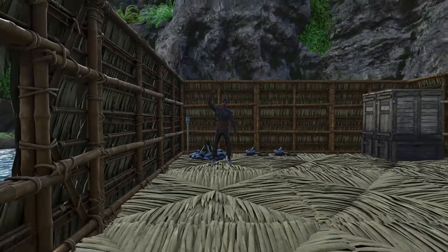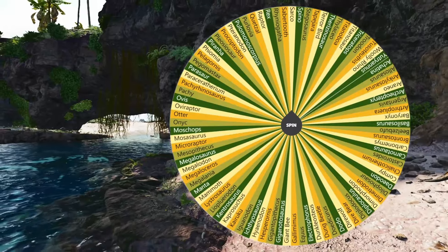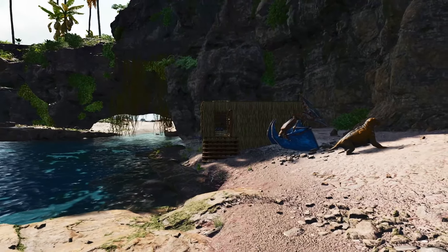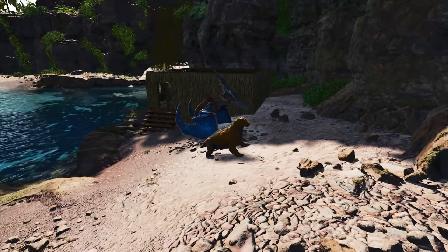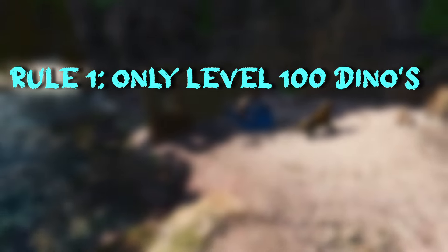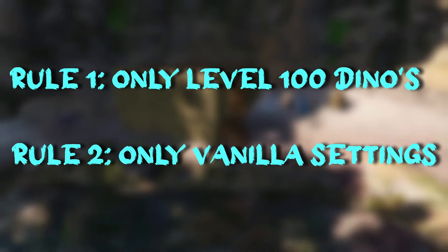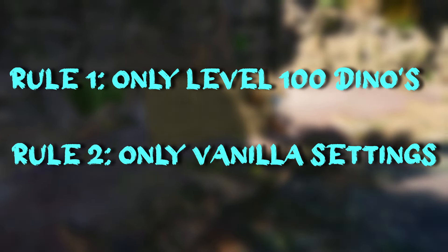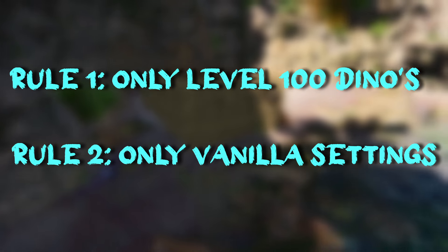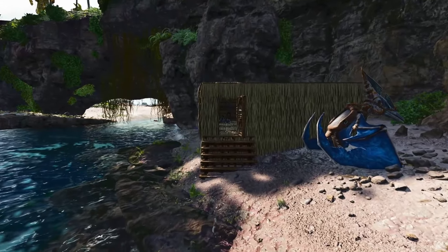Hello and welcome to part one of a challenge where I have to tame what this random spin wheel tells me to tame. You might think that's a little too easy. Well, I'm going to set some parameters. Rule number one: the dino I tame has to be above level 100. Rule two: all of the resource gathering, taming speed, and settings are going to be the base normal settings. And without further ado, let's get to this challenge.